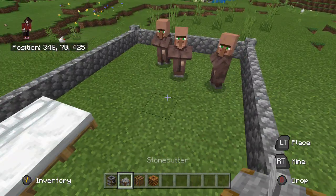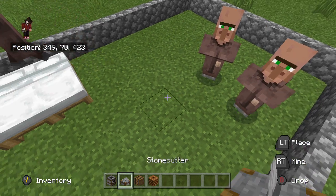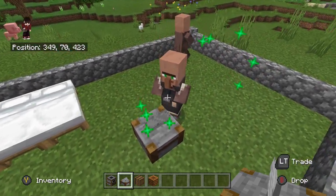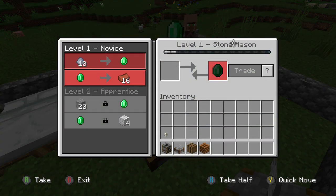With no workstation placed he's jobless. Now let's place down a stonecutter and he will turn into a Stonemason.